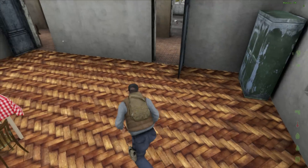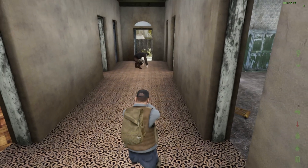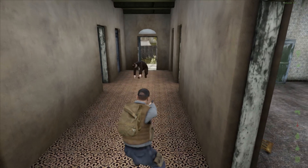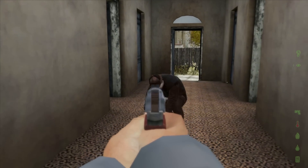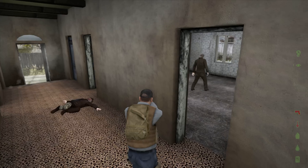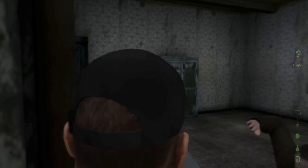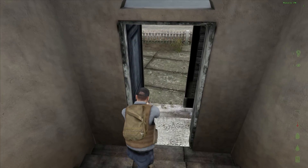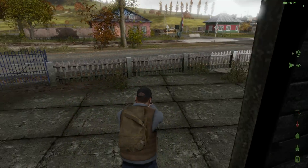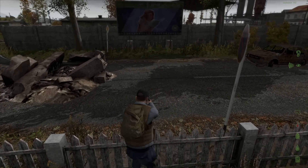My mission right now is to find a hatchet. I'll throw out a few tips for anyone new to the game. You'll see that this zombie cannot run indoors, so I'll just put a bullet in his head and take him out.